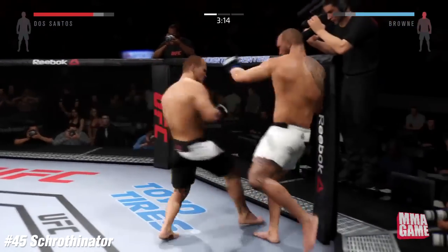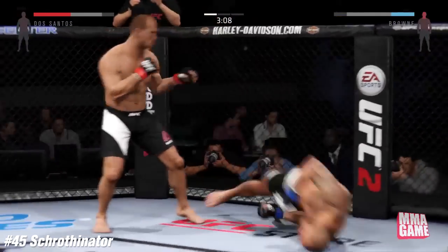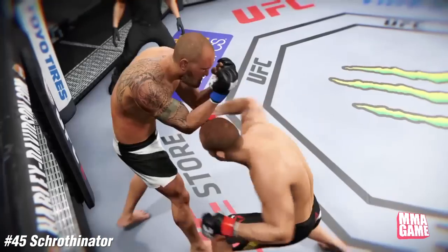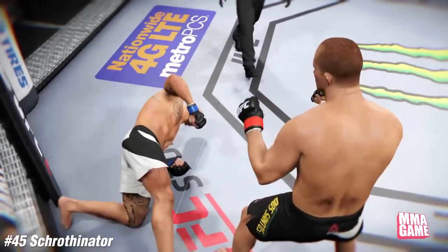You guys enjoy this video, make sure to hit the like. Here it is — Shrothinator, the legend himself, has his opponent up against the fence and lands a brutal overhand left while his opponent was midair. Let's take one more look — perfectly timed counter from the Shrothinator.